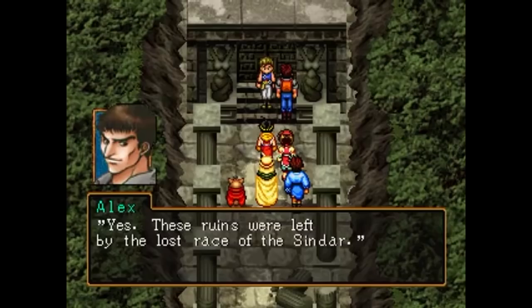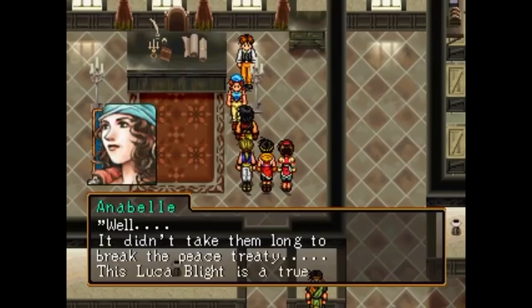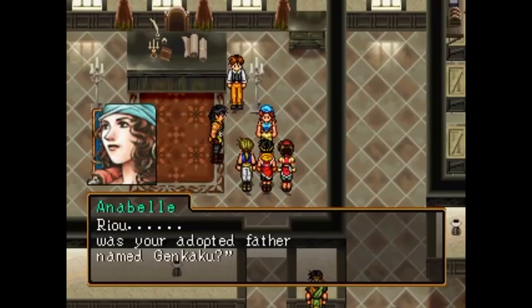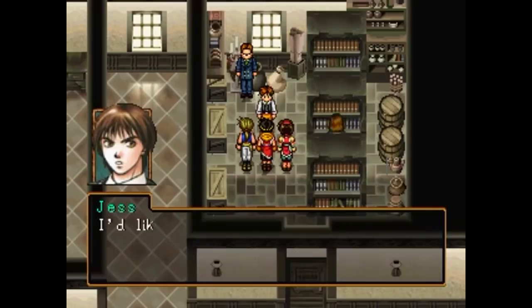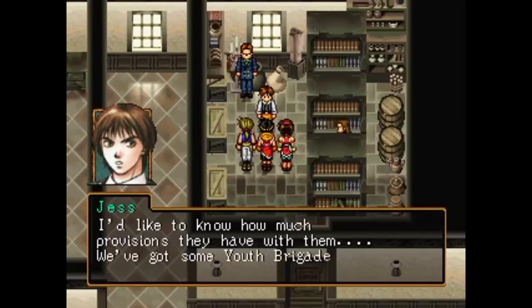As they look to reunite with Viktor, they explore some ancient ruins and use some shenanigans to enter the city of Muse and rejoin Viktor. He introduces them to Annabelle, the mayor of Muse, who actually recognizes Joey from his former noble family, and Ryo and Nanami by their adopted grandfather Genkaku. Annabelle's aide informs them Luca's army is camped nearby and poised to attack, and asks Ryo and Joey to do some risky recon work dressed as youth brigade soldiers.